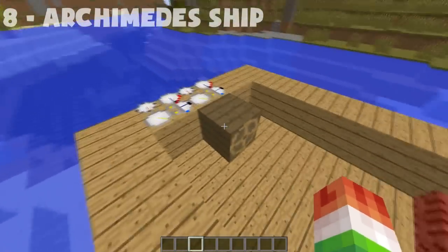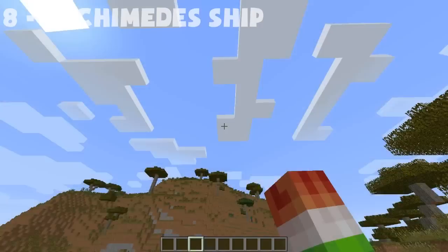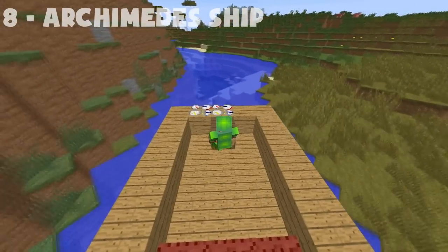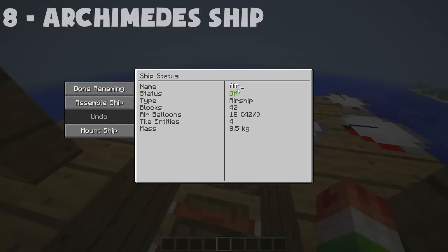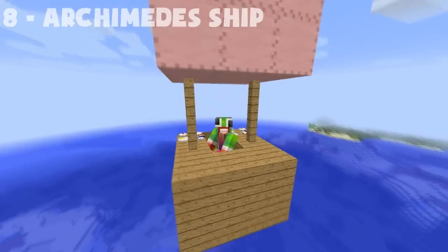Next, we have the Archimedes Ships Mod. It lets you create your own ship, turning a static raft into a moving ship or an airship if you use a balloon. You can see the status, type, and block count, and rename it too. This ship is 51 blocks. The max you can do is 2,048 blocks, so don't expect to assemble a million-block yacht — it won't work. I actually tried it with that big one in the background and it didn't work.